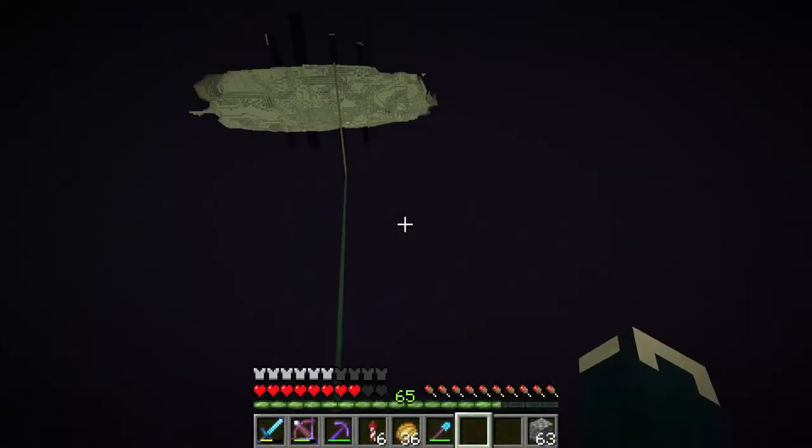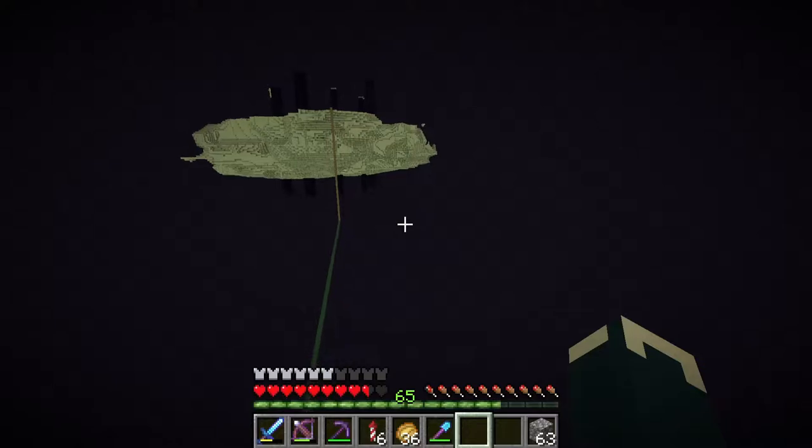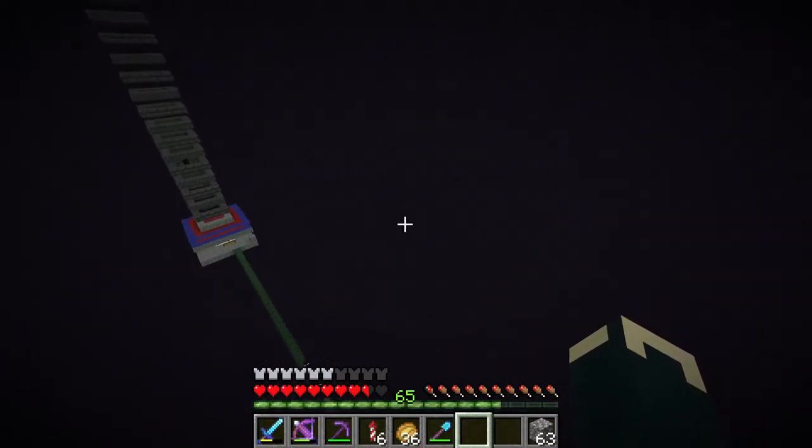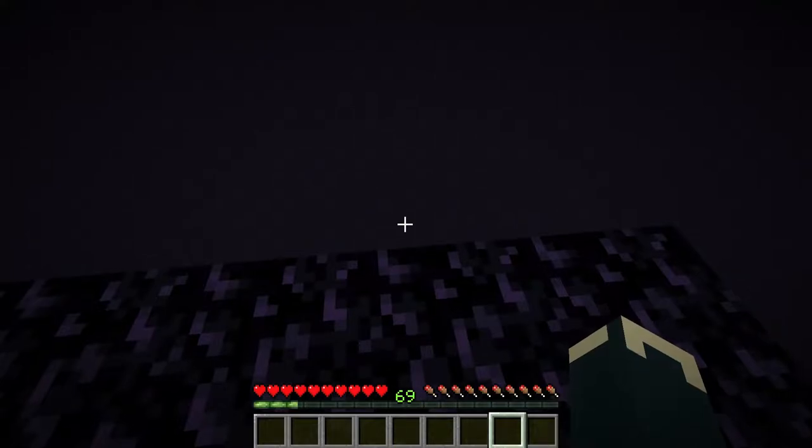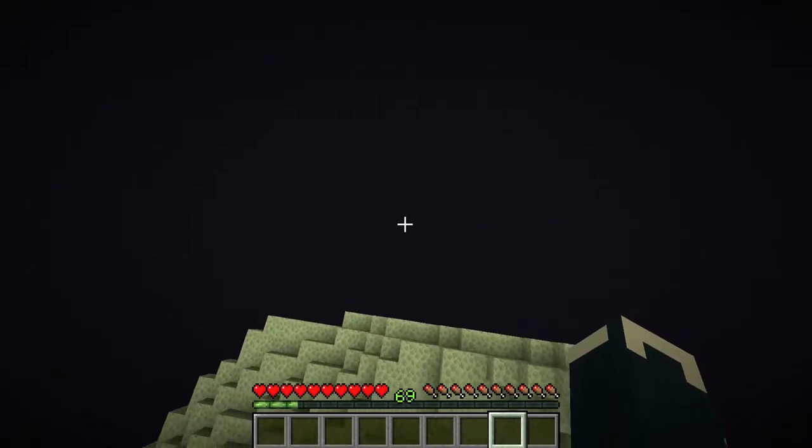There we go — we have made an endermite farm! Now all we gotta do is see how many levels we can get in one minute. So I'm gonna drop my stuff off and jump into the void. Well, I got 69 levels. Nice. I could just get them back later.